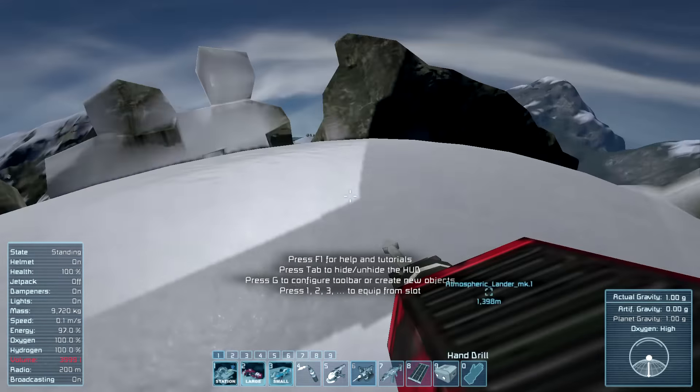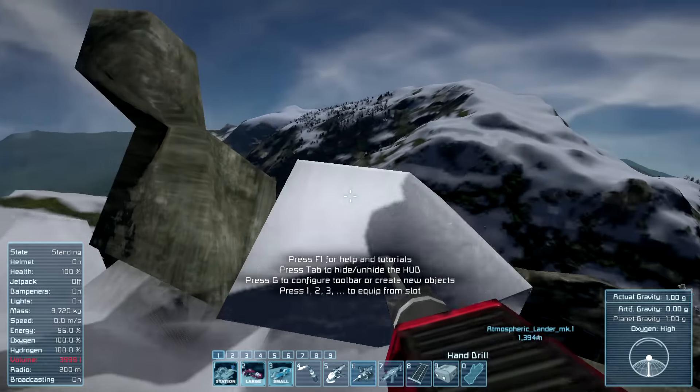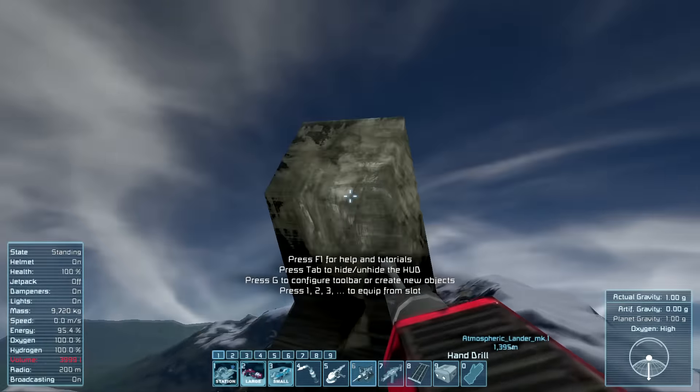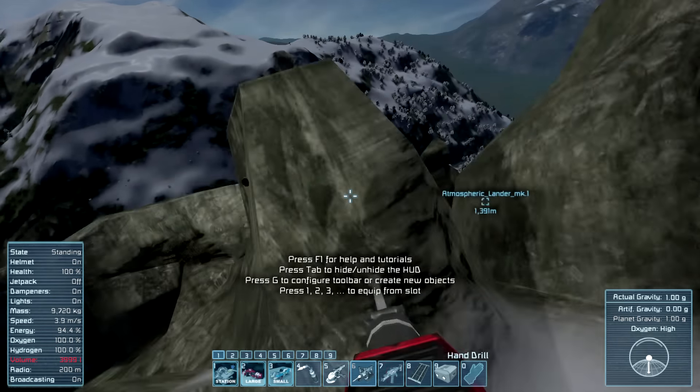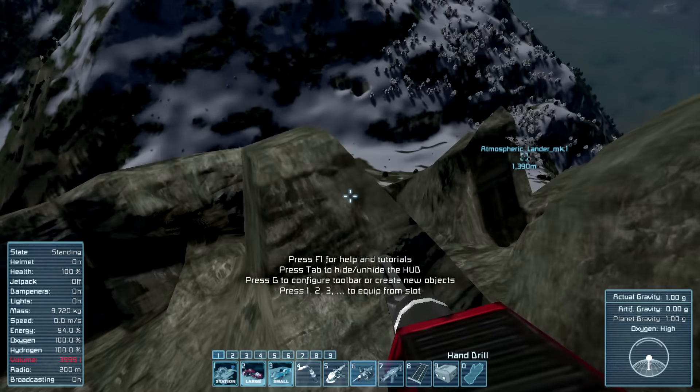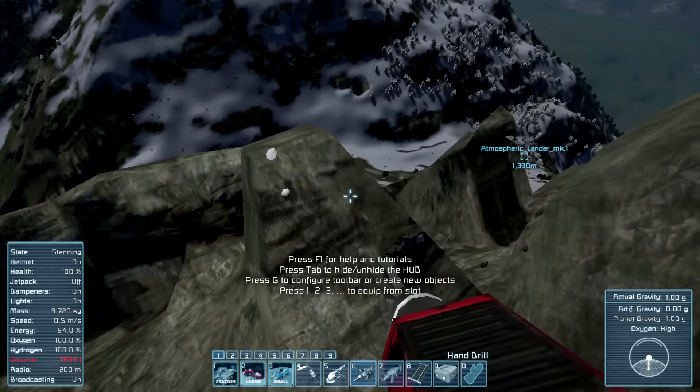No point hanging around looking at snow, so we can get some of this crap out of the way. As interesting as it may be, we know we're just going to end up removing it at some point anyway, so we might as well just get it done. Then we'll see about digging a bit of a tunnel through the peak of the mountain, into which we'll place the primary structural block for the station. Hopefully we can build things that are both interesting and useful.